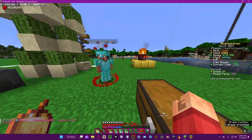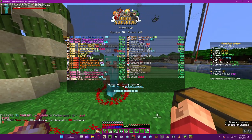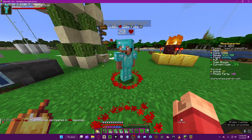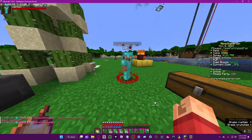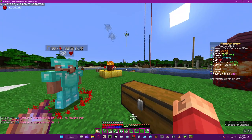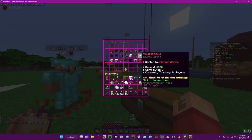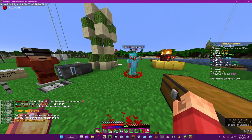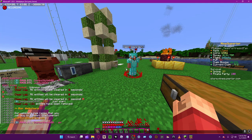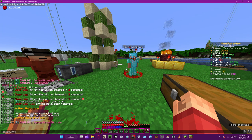This is part of the bounty system, and I'll go over that a bit. So yeah, let's do a double tutorial. Bounties — you can check what bounties players have, so you can see all that. Let's say I want like an event or something, I want people to hunt this player down.